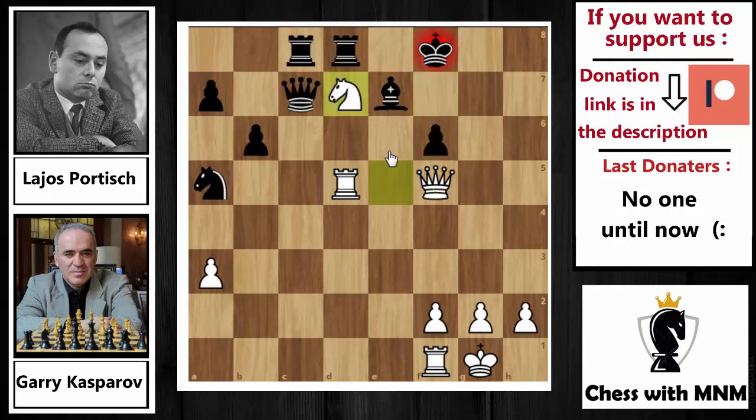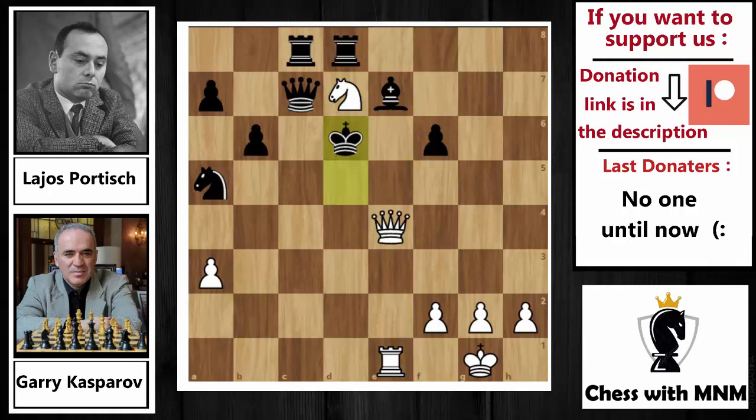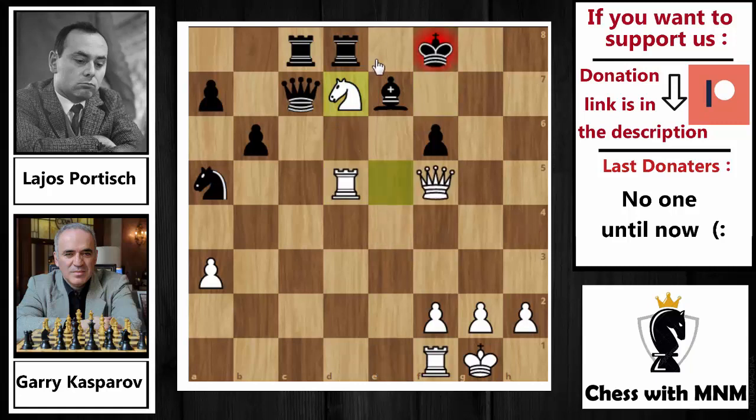Kasparov played knight to d7 check. Of course you have to capture the knight on d7, because if you move your king — for example to f7 — then queen to h7 check is deadly: after king to e6, rook to e1 check, king capture on d5, queen to e4 check, after king to d6, rook to d1 will be checkmate. Going to e8 is also not good because queen to g6 is checkmate. Going to g8 is also bad: queen to g6 check, king to h8 only move, and rook to h5 will be checkmate. So you have to capture the knight on d7.